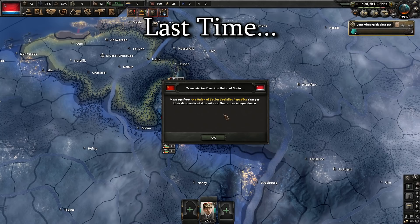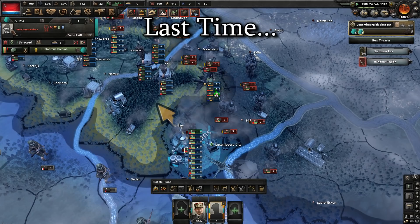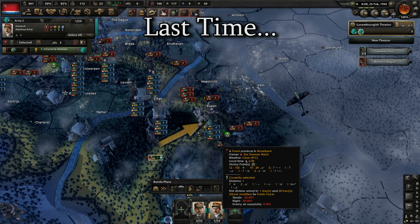Hello there, welcome to part 2 of Hearts of Iron 4 abridged as Luxembourg. Previously, we got a guarantee of independence from the USSR, so when Germany invaded us they didn't have that much luck. They had to split their attention between us and the Eastern Front, and Belgium did not allow them to go around our flank. Belgium did particularly well.